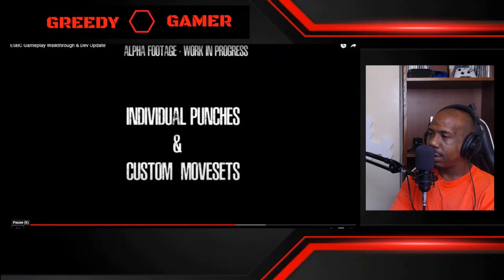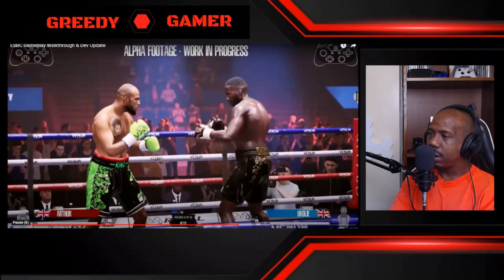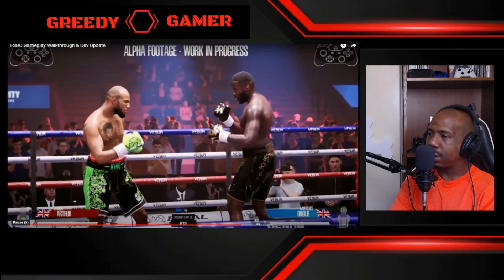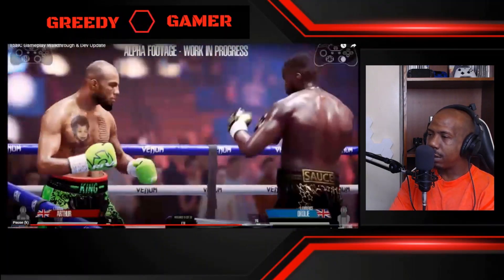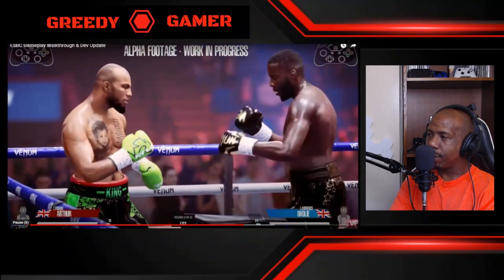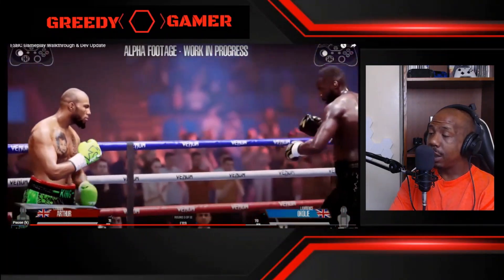Right now we're working heavily on individual punches and custom move sets. Here you can see Lawrence throwing his jab, right hook, and left hook — and it looks distinctively different to other fighters in the game. We want to allow players to pick and choose certain punches from different move sets to essentially create their own for their custom fighters.